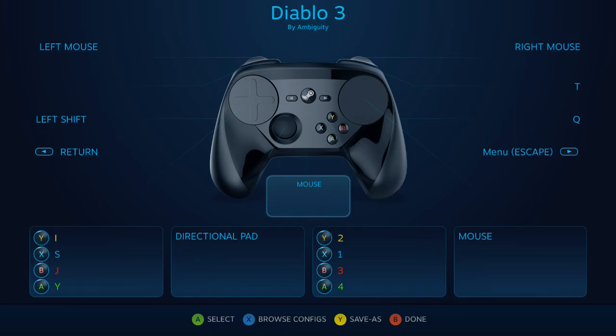Unused buttons in this configuration are the left bumper, the entire joystick, and the clicks on the two trackpads.